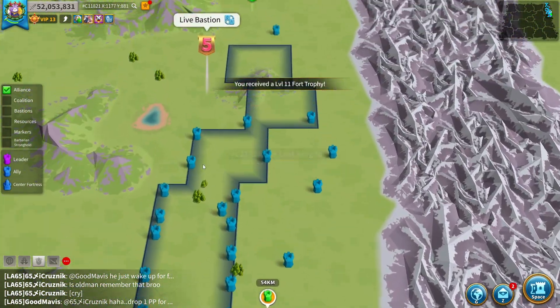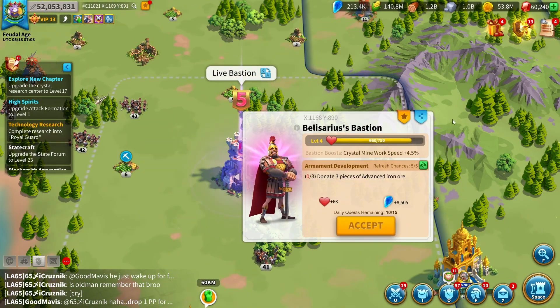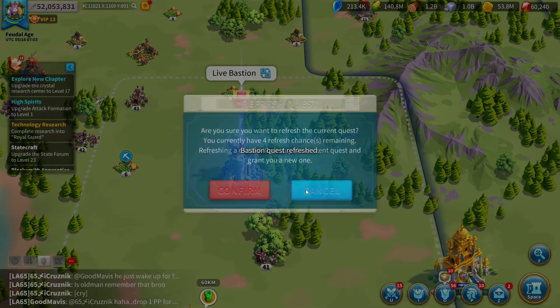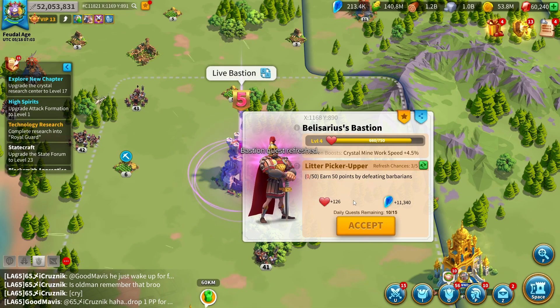Bastions give you more crystal mine work speed as you level up your favor with them. Right now we have the Belisarius bastion. When you level up your favor with bastions, you unlock more crystal mine work speed, and the higher your crystal mine work speed, the more crystals you can earn per hour.